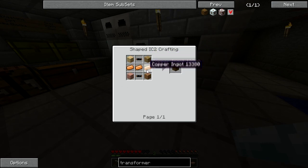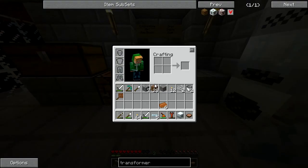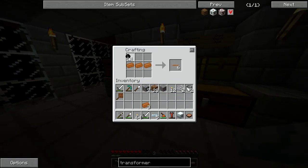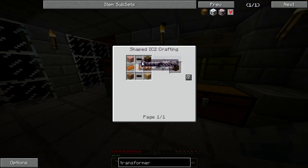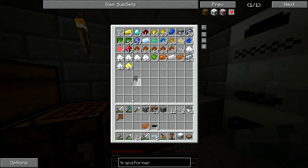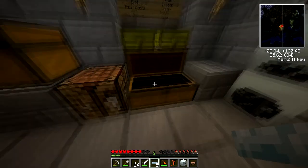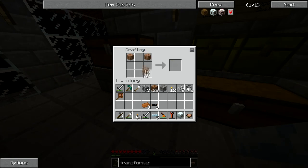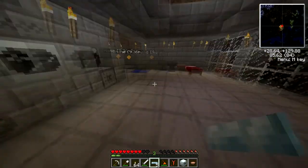I need to create a voltage transformer. The recipe is wood, copper cable, and copper ingots. I have enough materials. Let me craft: copper cable, copper cable, wood, and three copper ingots. Got my cable and my wood. There we go — a low voltage transformer.